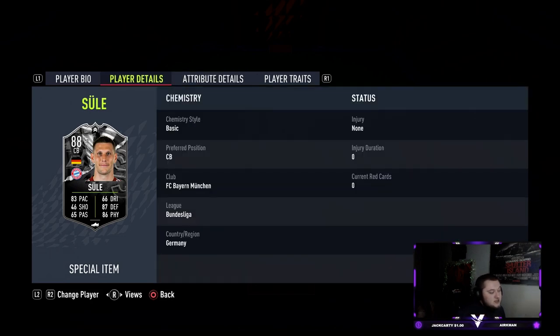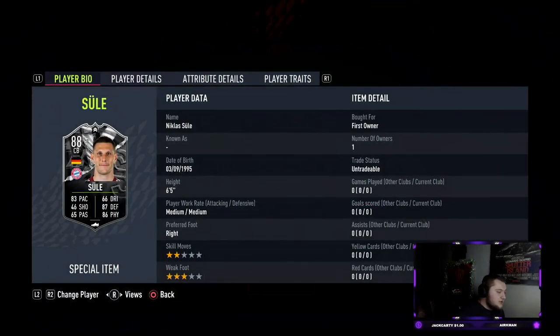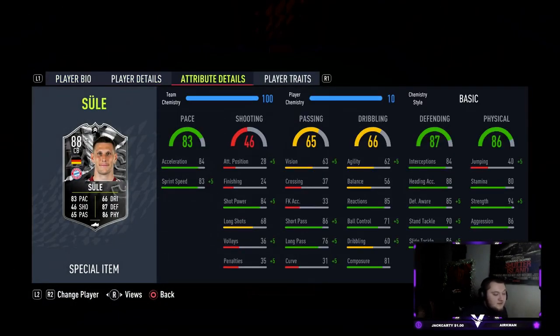Obviously he's got very low jumping, which doesn't really matter because he's 6'5". He's got a freestyle weak foot, medium/medium work rates, which I do quite like on centre-backs. EA decided to really juice these cards. In terms of his chemistry style, I think you could argue an engine to get his vision up and his agility and balance up, because his defensive stats in some areas are a bit low. On the face card he has 83 pace, 87 defending and 86 physical, with good agility and balance at 62 and 56 respectively. He has good passing but is very low on the vision, which is a bit of an issue.